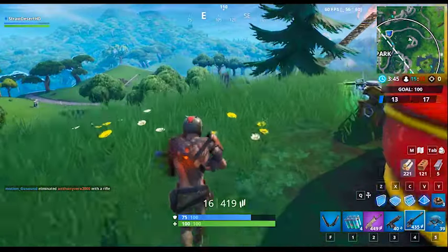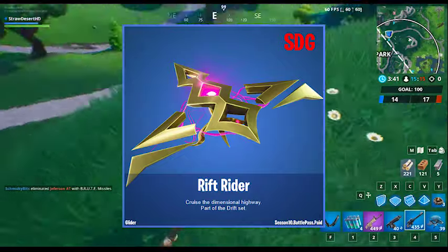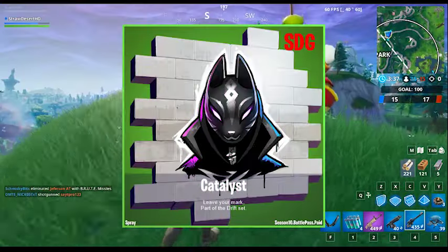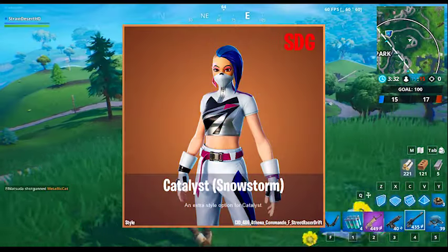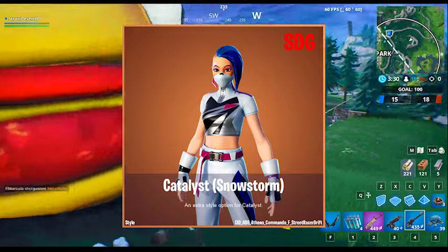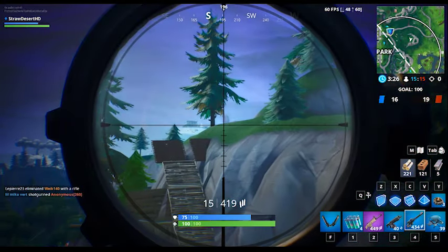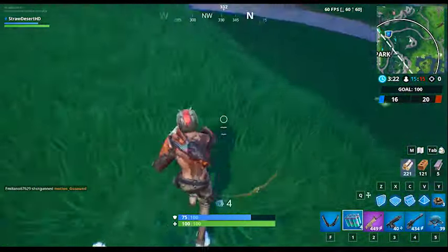These are the three rewards from completing the Worlds Collide missions. You get the Rift Rider glider for completing seven challenges, the Catalyst spray for completing 11 challenges, and for completing all 14 challenges you get the Snowstorm Catalyst. That's all for this video — I hope you enjoyed and found this informational.